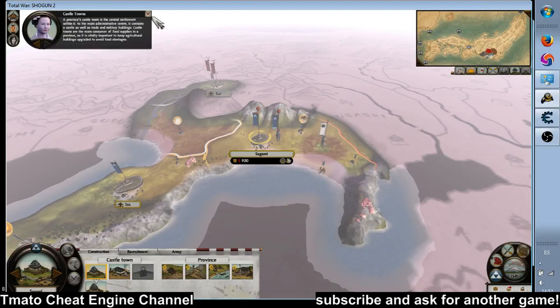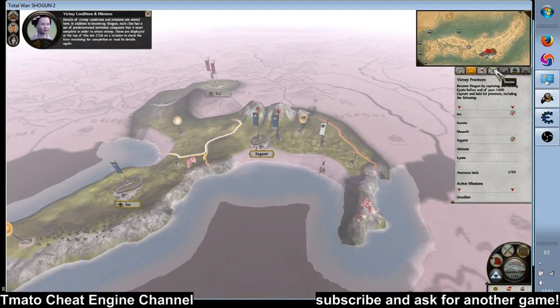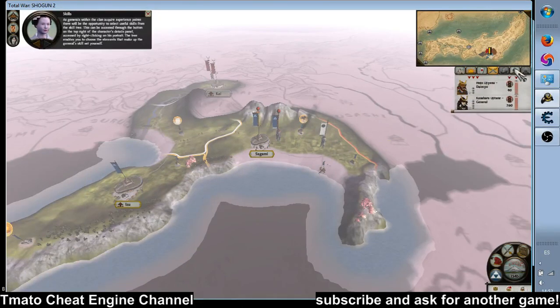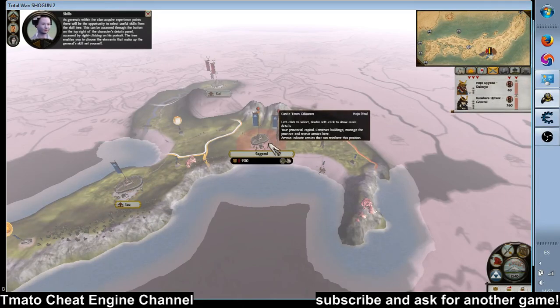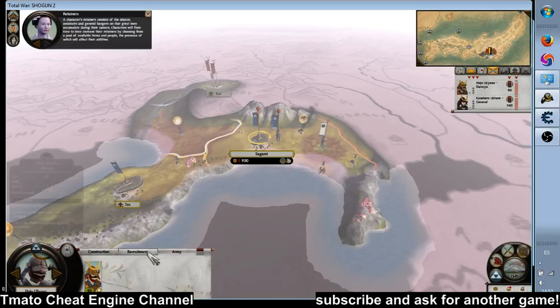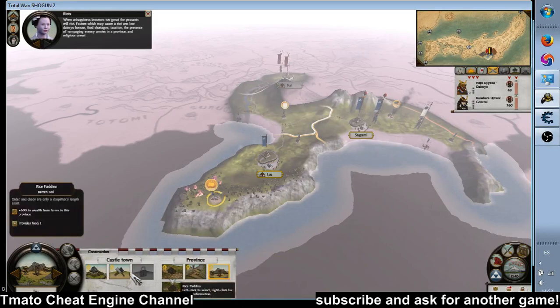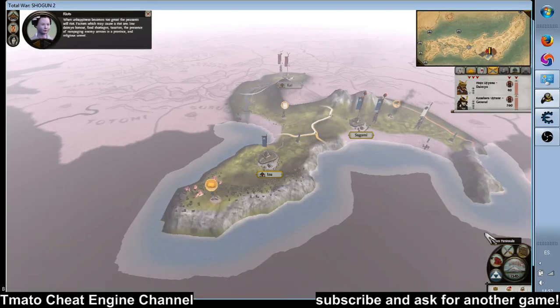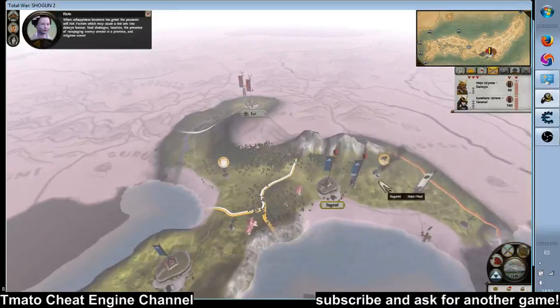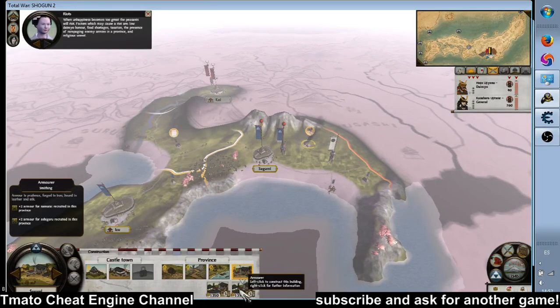A province's castle town is the central hub. Farms supply food. Generals within the clan acquire experience points, and useful troops can be stationed here. When unhappiness becomes too great, the peasants will riot. Factors which may cause a riot include: low Daimyo honor, food shortages, taxation, the presence of rampaging enemy armies in the province, and religious unrest.